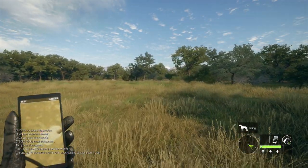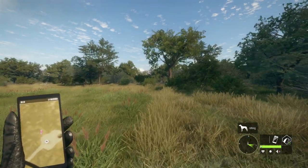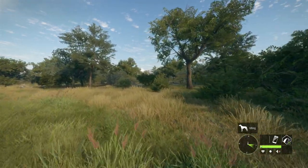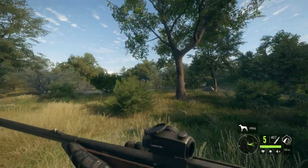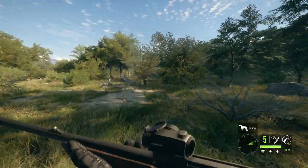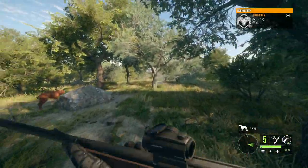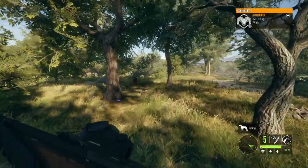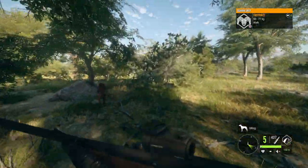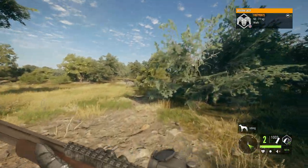Hello everybody, we are back on Hunter Call of the Wild and today we're going to be using one of the worst scopes — or sights — in the game. I wouldn't even consider it a scope; it's more like a red dot sight. It's the Red Raptor Reflex Sight, and this has long been the least used optic in the game. I really can't think of any scenario where I would have wanted to use it.